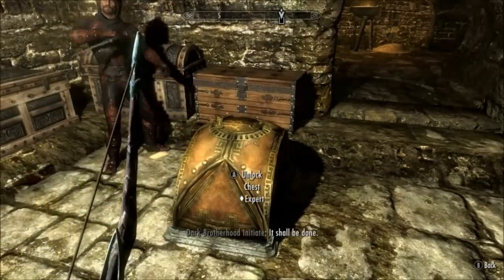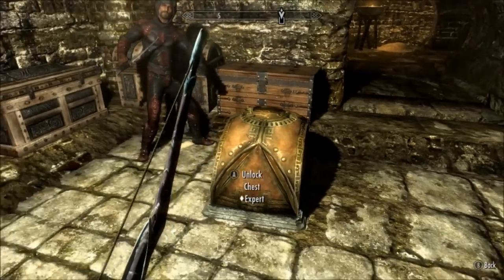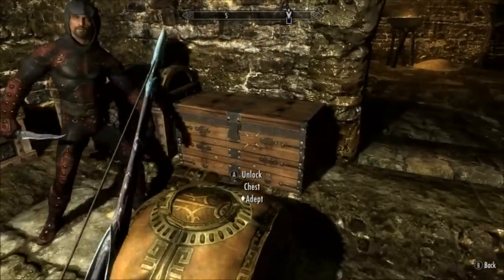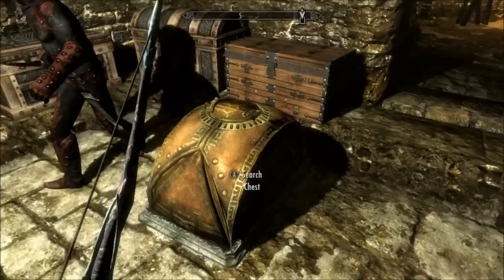They can also unlock doors too. The only downside is that each time you get them to unlock something, it will use up a lockpick that they're carrying. But to me this doesn't really matter, because you'll be able to buy another five lockpicks with whatever you get in the chest.